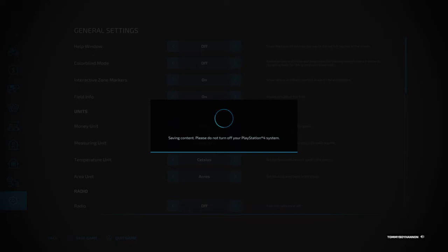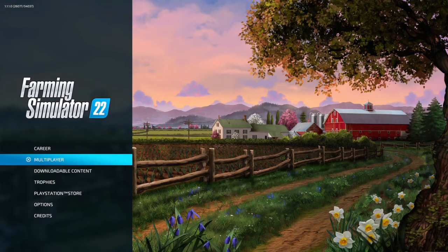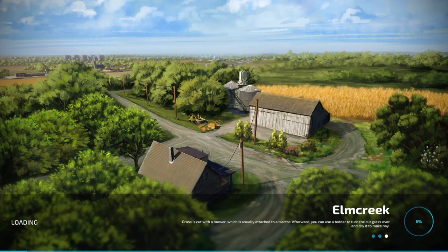We're saving the game, and then we're going to press Triangle to get out of the game. Now go back up to Career. Go into Career and reload the game for the last time. It's a money hack as well — if you want extra money for your farm you can do that.